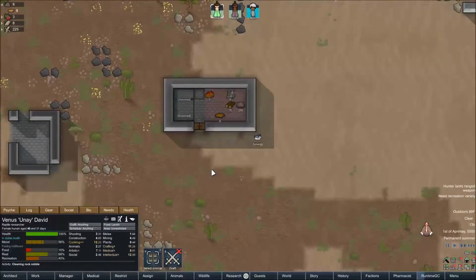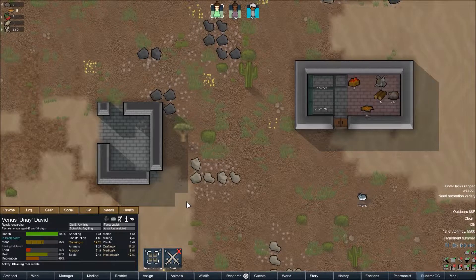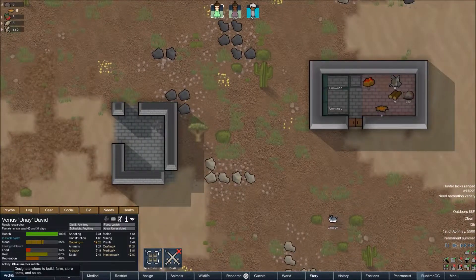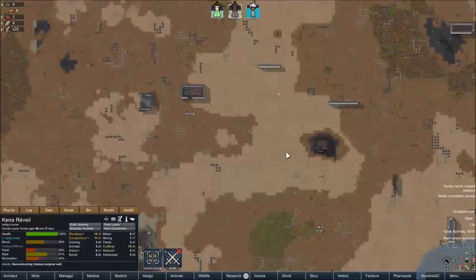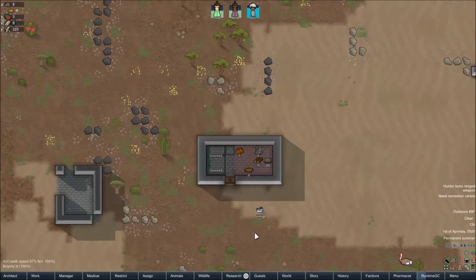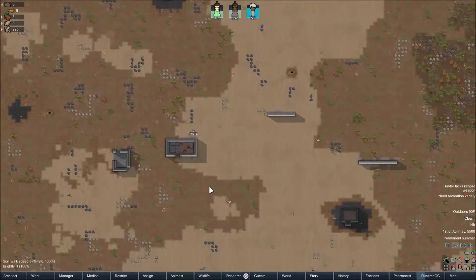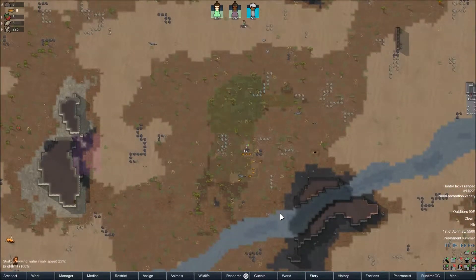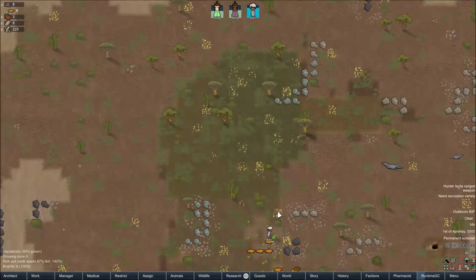We probably don't need food right now. Let's switch things up a bit. So what I think we're gonna do - we're eventually gonna turn this into more of a livable place, so like a table to eat at and maybe a research bench. And then over here is where we're gonna store stuff for now. It sucks that our field is all the way down here, but we're just gonna have to deal with it.